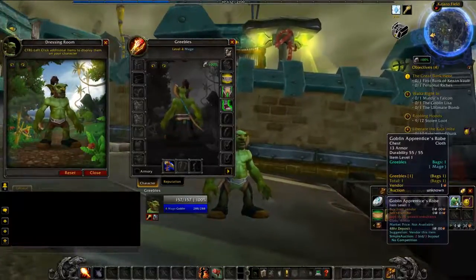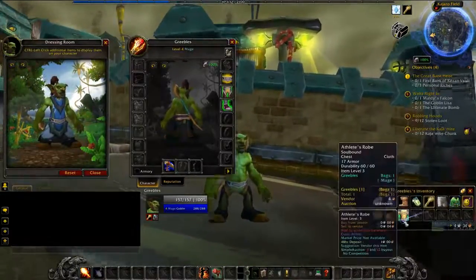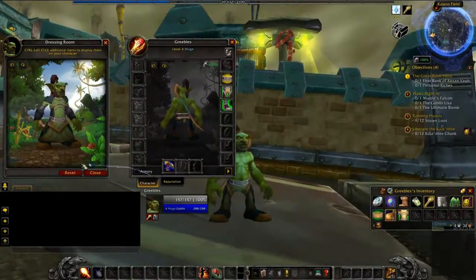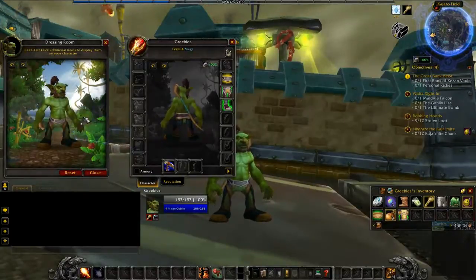You can control click on different items to see what each one would look like on your character. And you can always reset everything back to however you look right now.